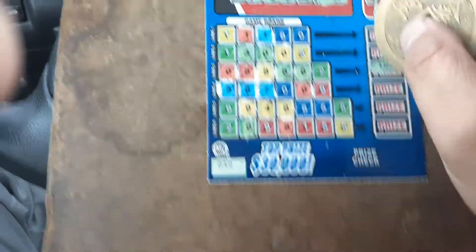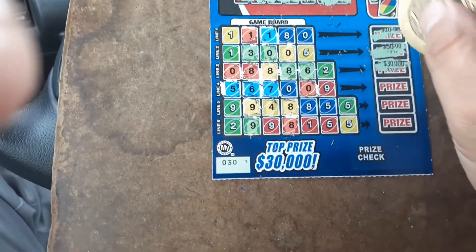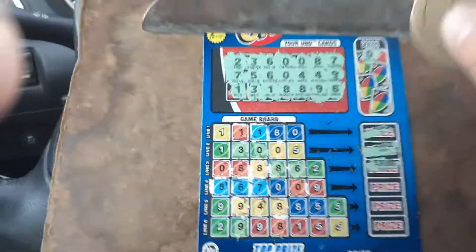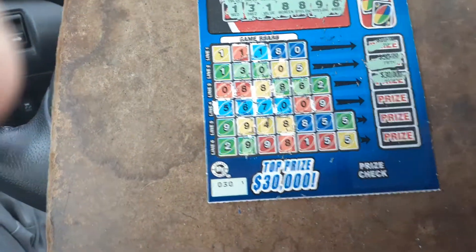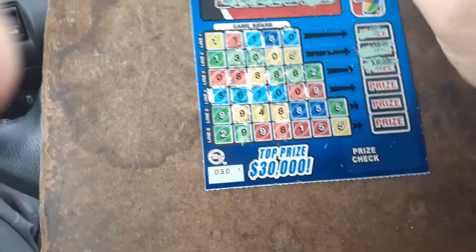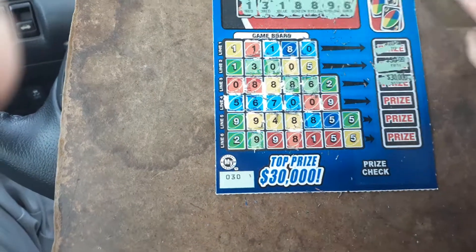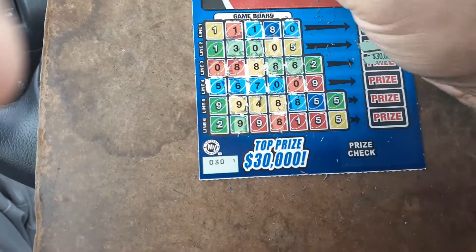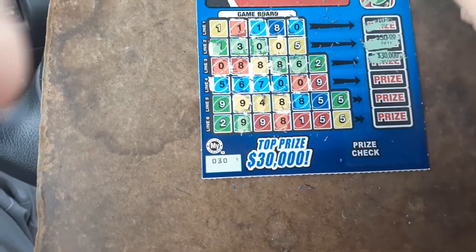I played it right. Ain't no way in hell I'm going to get $30,000 there. Oh, we got bonus cards — I didn't see that. A blue 0. I'm here scratching all the goddamn prizes, spoiling it for everybody. A blue 8. It blew, all right. A green 1. And a yellow 6.